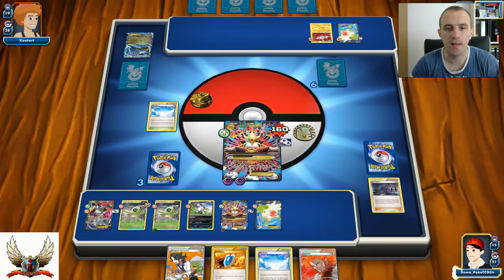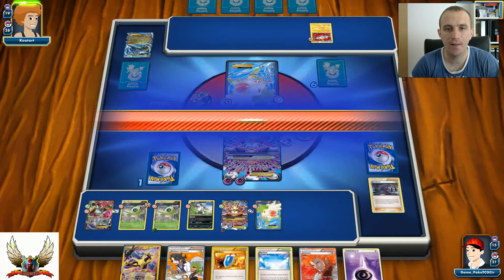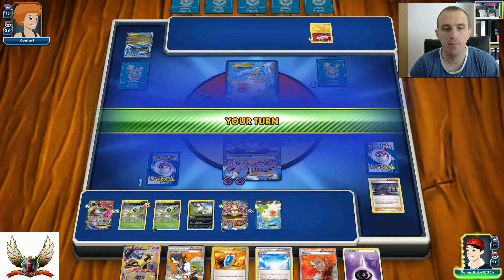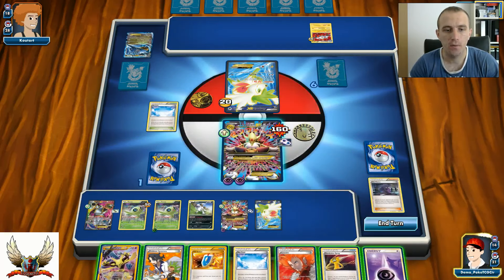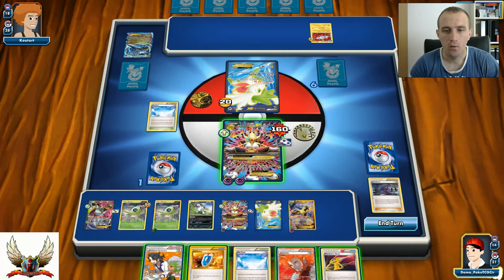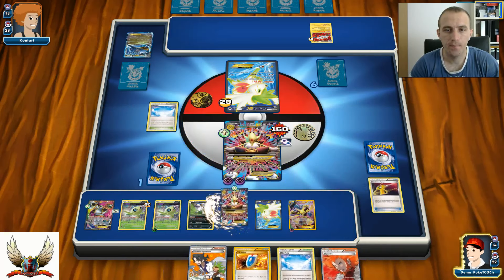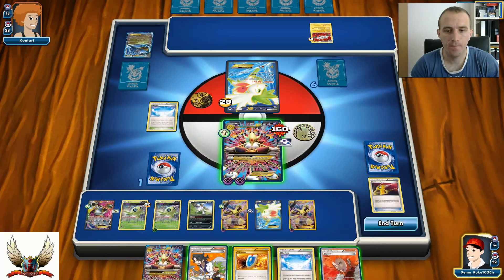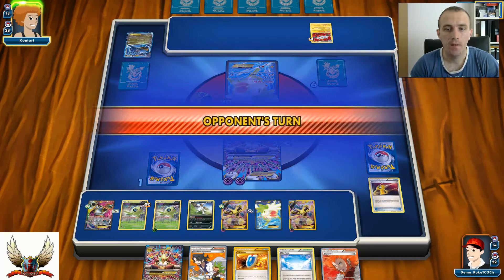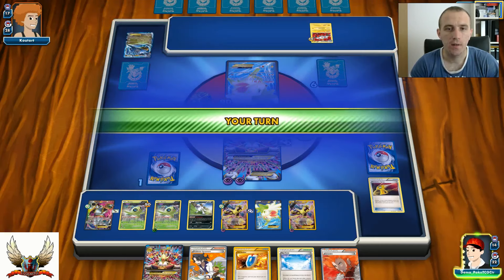I have Lysandre in hand even if he retreats. Getting N down to one card might be tricky, but he actually decided to pass his turn. There's just an Alakazam sitting in my hand. I'll use Devolution Spray and then Zen Force for 70. It is GG.